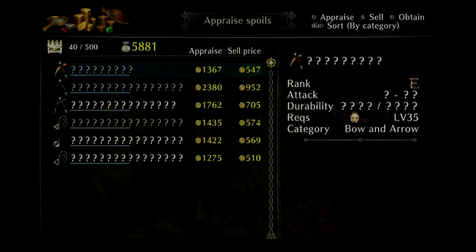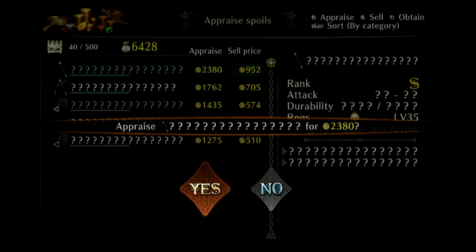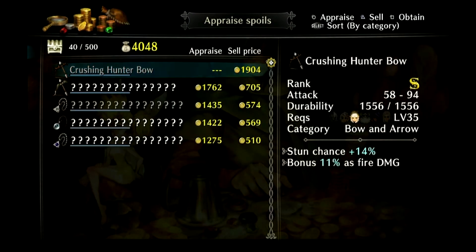Well, that can go because that just looks shit. Oh, we can appraise this — stun chance plus 14%, bonus 11%. That's fire damage.